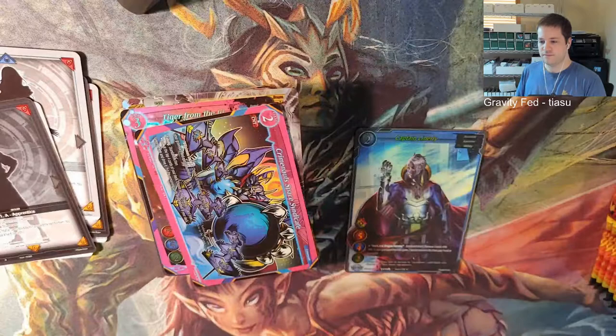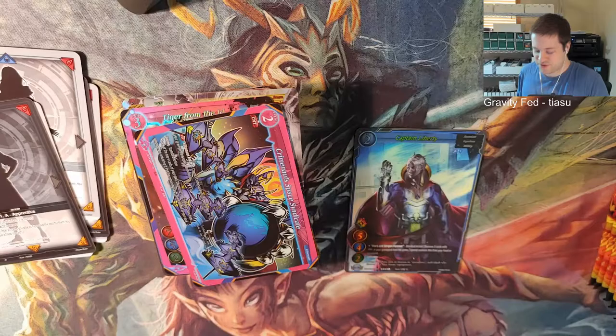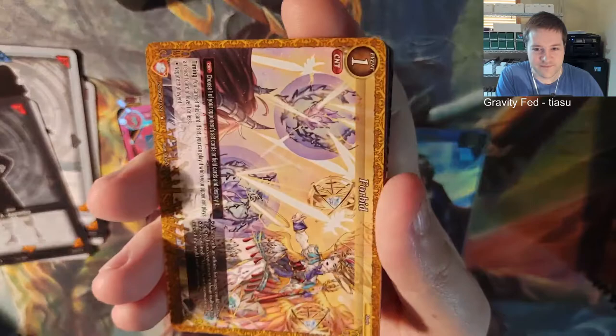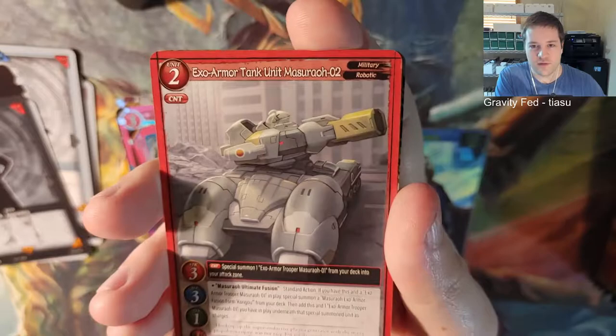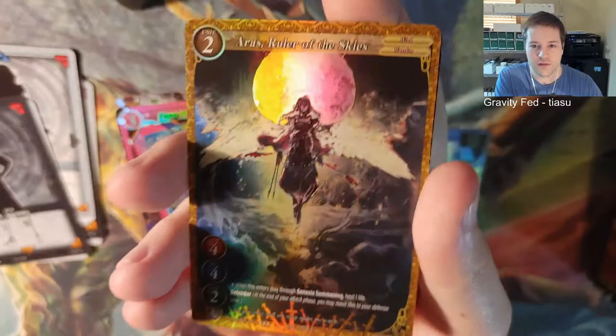It's been 38 minutes, probably no one's watching still. Oh well, I'm enjoying the new cards. King Innovator. Cleansing. Dog. Damage. Another tank. Bloody Forest. Heiress again - that's the third one.